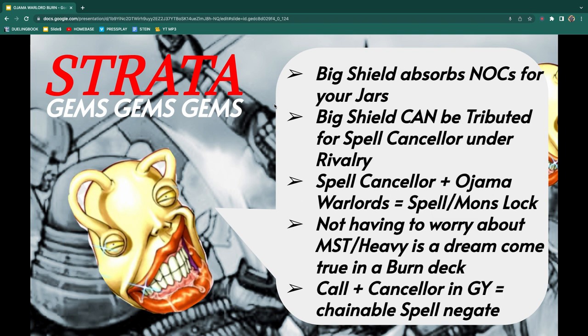Big Shield Gardna does so many things — absorbs Nox for your Jars, can be tributed for Spell Canceler under Rivalry. And my favorite thing is if you have Spell Canceler and the Ojama Warlord lock, basically they have no spells and they can't use any monsters, which is just nuts. You already know the dream of being a Burn deck and not worrying about MST or Heavy Storm. Spell Canceler turns off all of their spells — they can't use Pot of Greed, they can't use Graceful Charity, they can't use MST. You're just building all these traps and burning them. And my favorite is Call of the Haunted plus a Spell Canceler in the graveyard, because then you just have a chainable spell negate. It's so nasty — you can bait opponents into using Heavy Storm, chain Call of the Haunted, special summon Spell Canceler, and now the Heavy Storm is negated. You protect your back row. It's just super nifty.